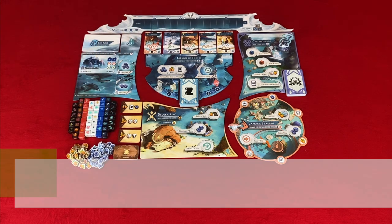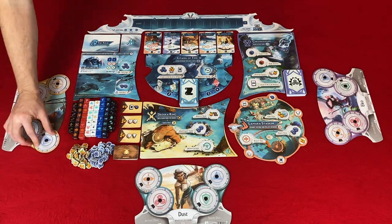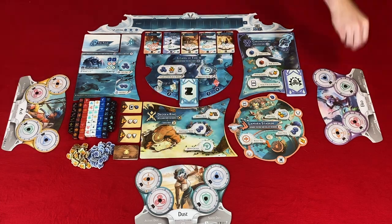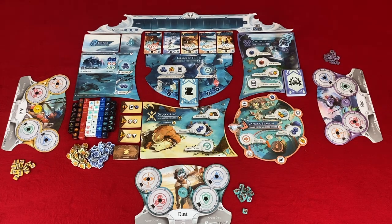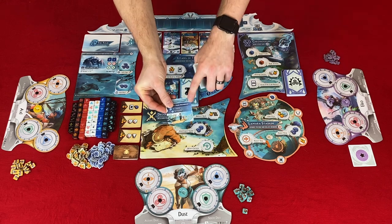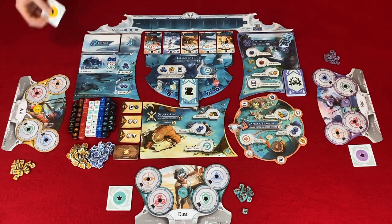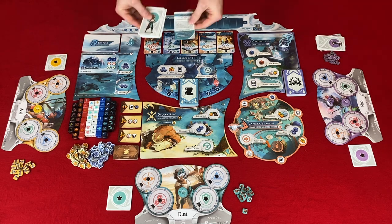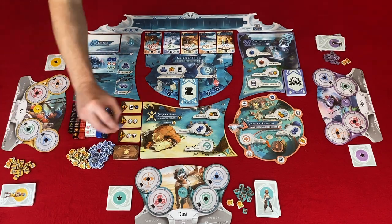Step nine: get player components. Choose a character and get the corresponding character board, character standee, action discs, hit tokens, and secret goal cards. For your first game use the secret goal card with the compass; otherwise randomly choose one and return the rest to the box. Also take your character cards, story card, starting challenge cards, two fruit, and four shells.